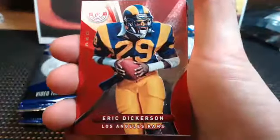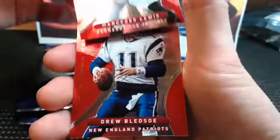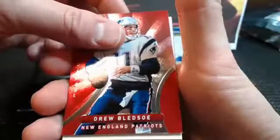Eric Dickerson of the Rams red. What's this one? It's backwards. Robert Mathis, numbered to just 25 - a low-numbered short print! We got a redemption, a Mercedes Lewis going to the Jags, a Drew Bledsoe red. Let's take a look - Robert Mathis is a nice gold card numbered 25.